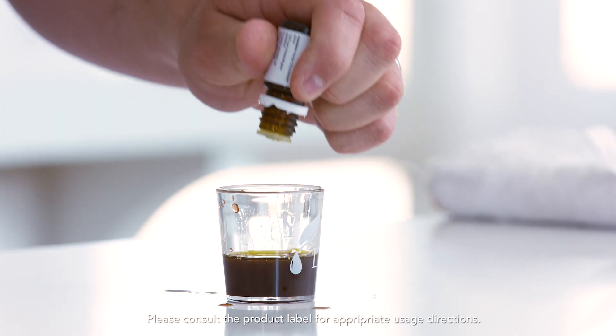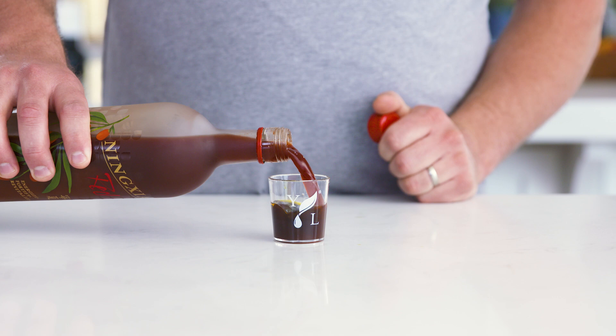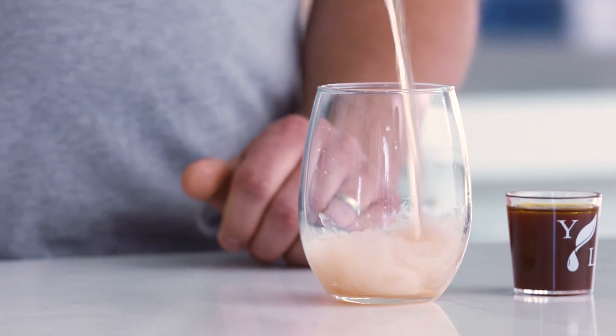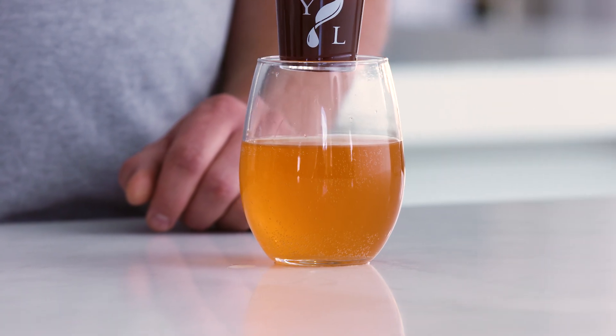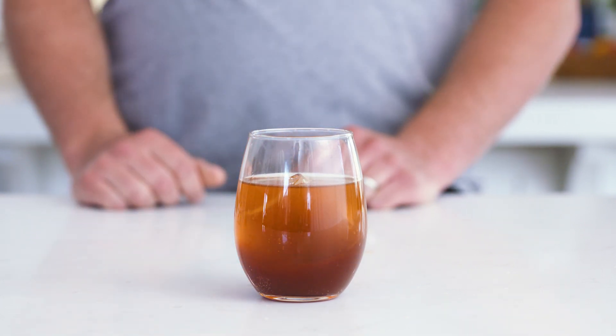Grapefruit, Frankincense, Orange, and Red Shot. And now let's top off the shot glass with Ningxia Red. Now it's time for our Zing. Drop your sidecar of Ningxia Nitro and oils into your Zing. And that is a bird bomb.